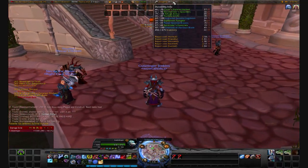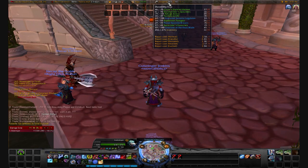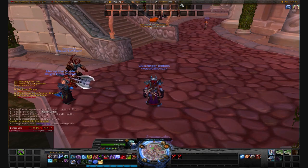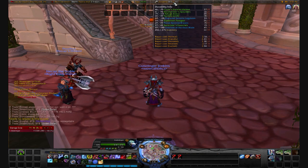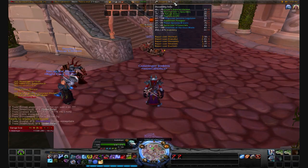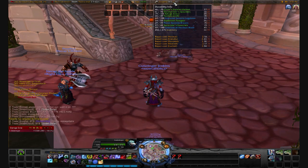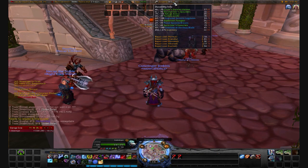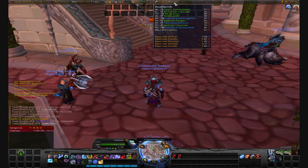Number one, it shows you your durability percentage. If you mouse over it, it will show you this big bar. As you can see, my gear is fairly good. And it will also tell you the repair price — that's what the little star is for — depending on how much reputation you have. As it shows you right here, it says normal will be 256, which is what I'm at. And if we go down to exalted, it will only be 2 gold, 4 silver, 93 copper. As you can see, it's very helpful.